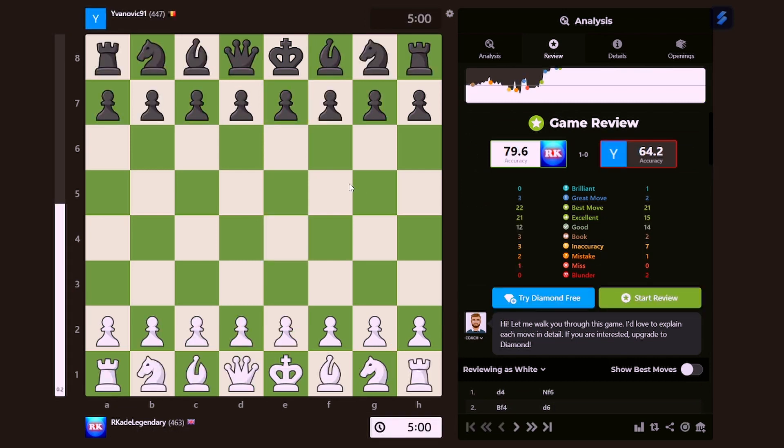Next game. We have Yvanovic — 447 ELO. Nice name, not a nice profile picture — I think mine is better. I played this one with 80% accuracy as well. The guy actually got a brilliant move, the opponent got a brilliant move, and yet I still won.